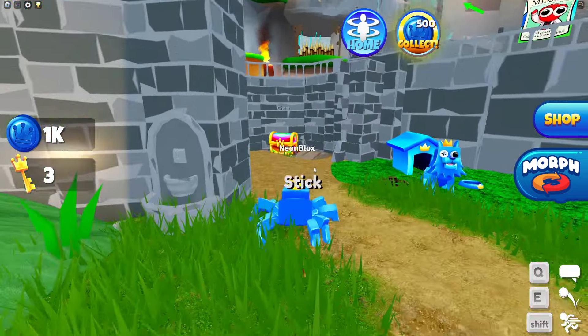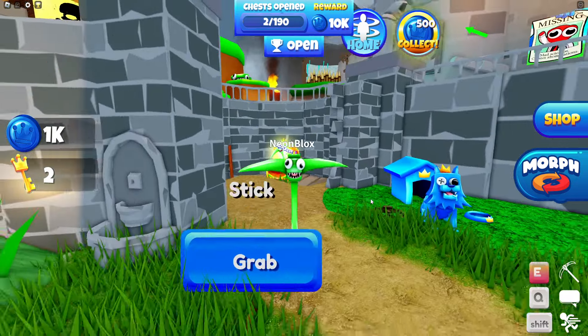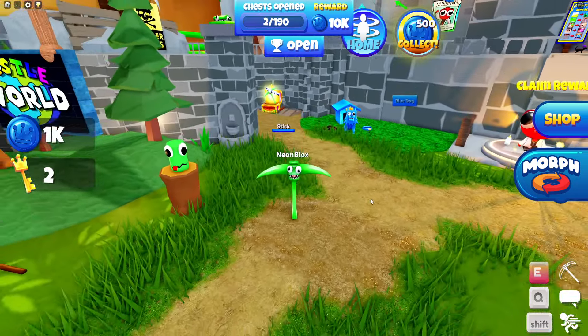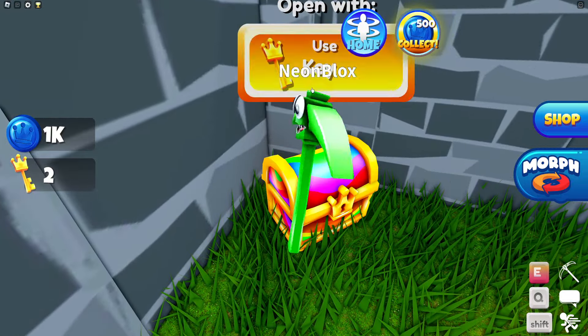All right, there we go — this is awesome. And we found another chest. No way, we are the green pickaxe. And there's another chest over there. We need to find the strongest morph.